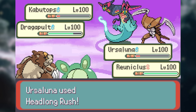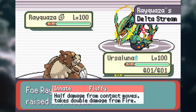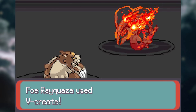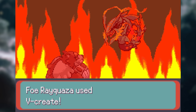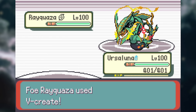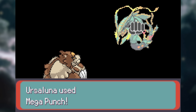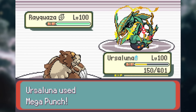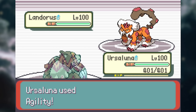And if you thought it wasn't already bulky enough, its Fluffy ability makes it even more of a wall, halving the damage of all contact moves at the cost of adding a Fire weakness. I mean, I guess this thing looks fluffy, but if you got close enough to find out, you're definitely getting mauled to death. It's almost impossible to get through Urshaluna as a physical attacker, allowing it an opportunity to set up.